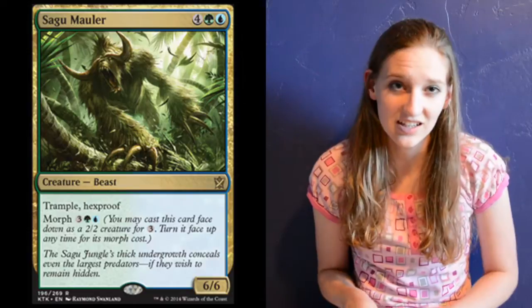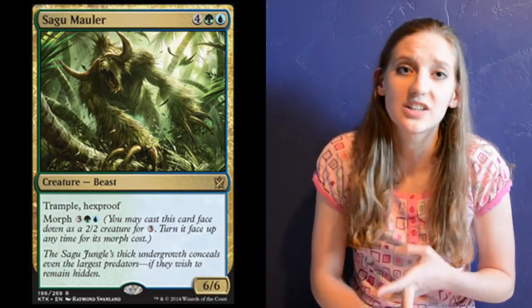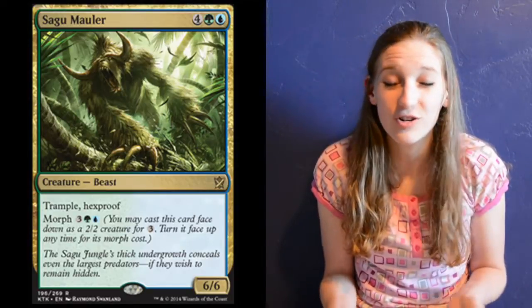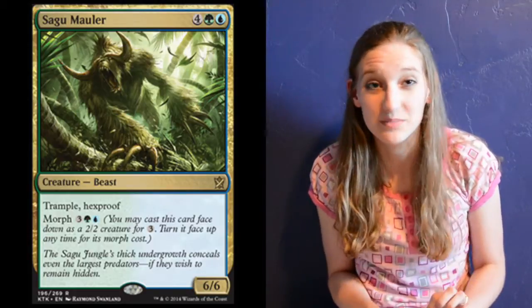Trample, which is fantastic against aggro decks or things like token or go-wide decks — Sylvan Caryatid, for example — because even though they block, things go over and go through. It's beautiful, it's awesome. I like that aesthetic aspect of it.